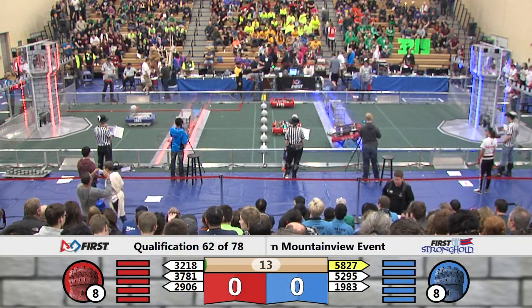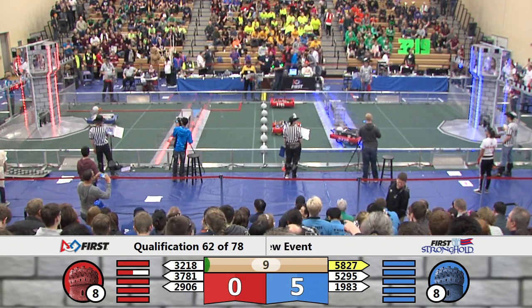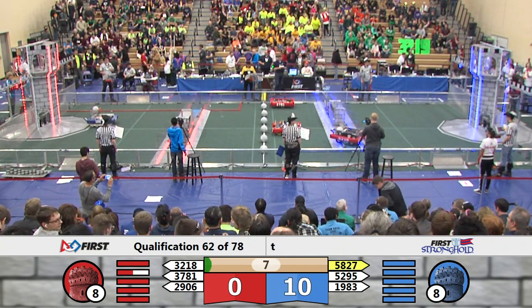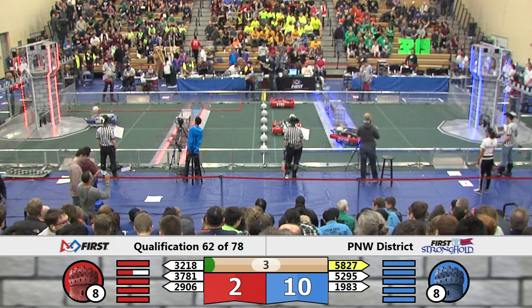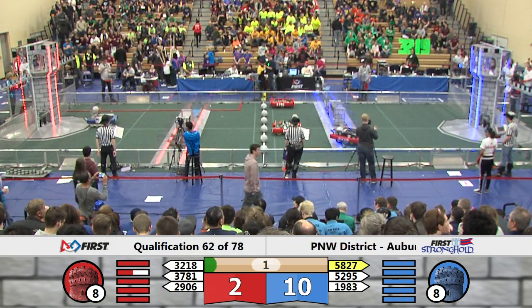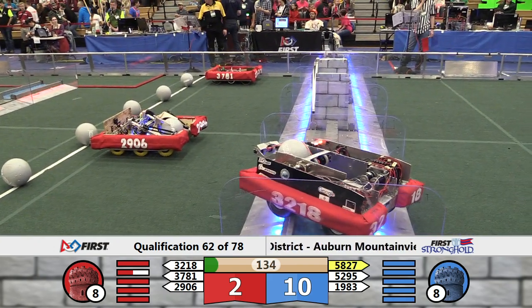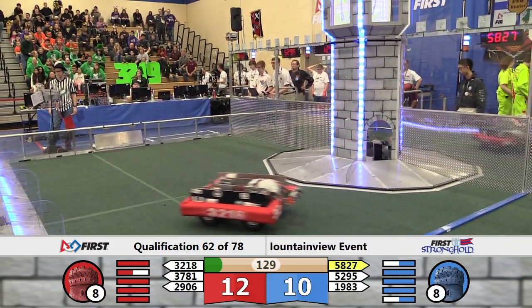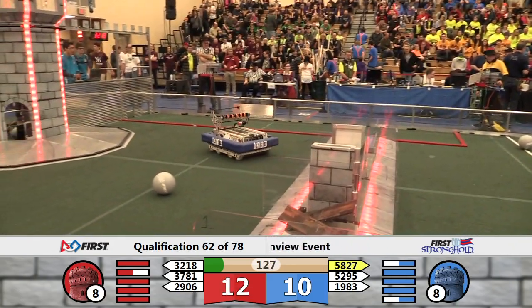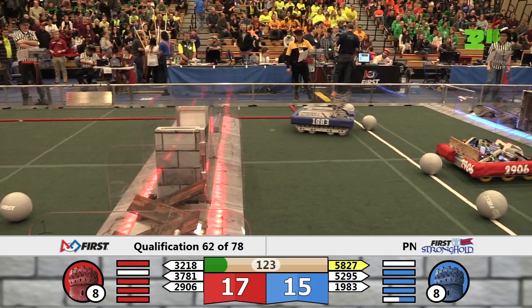And they're off in match 62. Blue alliance has one robot on the field this time. They make it over into the courtyard — 32 to 18 moves for the red alliance — onto the moat defense, and that will get them a couple points. So two to ten beginning. Teleop: Junk Works has to work hard by itself and at least get four defenses down. They've got a lot of work to do, but I think they can do it.